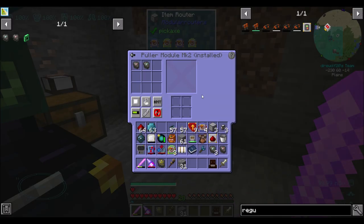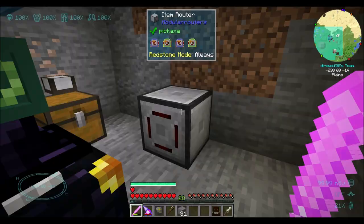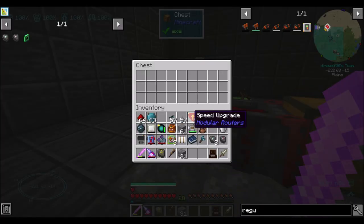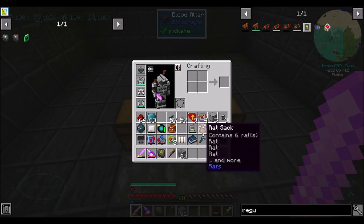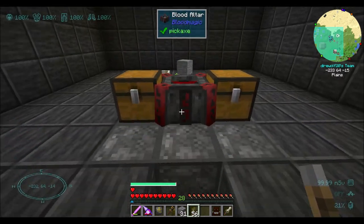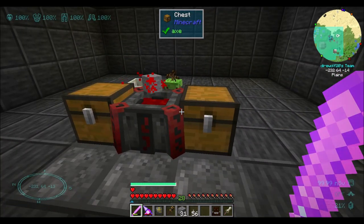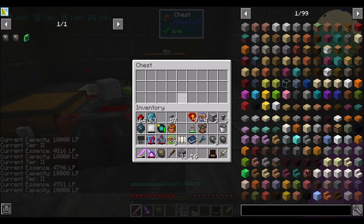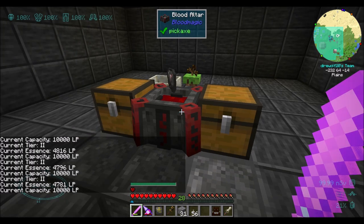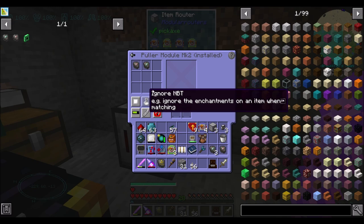Let's configure the puller for stone to run on redstone mode high. So what should happen is, if there's stone in here, he ain't going to go unless there's a redstone signal on this guy. Turn off the redstone signal and he should be good. And then he should extract no matter what — redstone always, eco mode disabled. This puller should always happen.